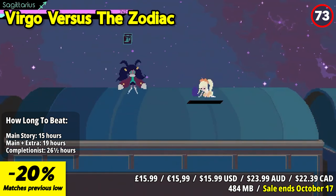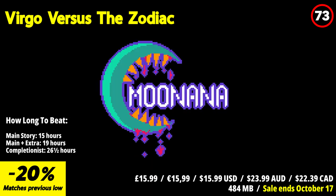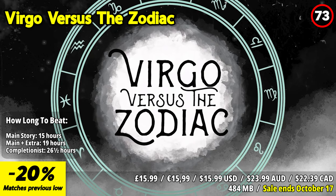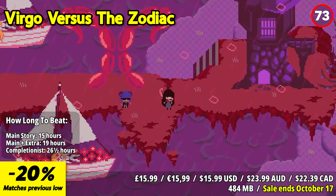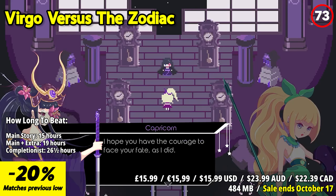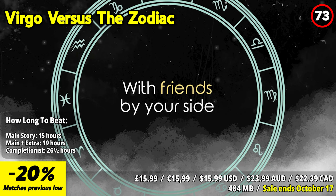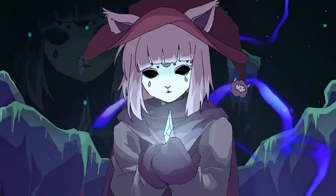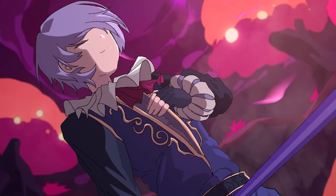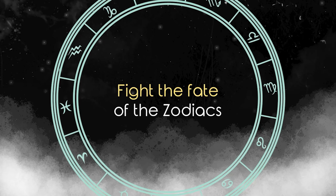Virgo vs. The Zodiac is an intriguing sci-fi fantasy JRPG that stands out for its memorable characters and innovative combat mechanics, placing players in the role of an obsessed villain. One of the standout features is its distinctive turn-based combat system, which blends traditional turn-based gameplay with real-time execution of moves. To succeed in your cosmic quest, you'll need to master the art of blocking, countering, and carefully timing your attacks while predicting your foe's moves. In the game, you assume the role of Virgo, the Holy Queen, who is often referred to as the Dreadful Queen by heretics.